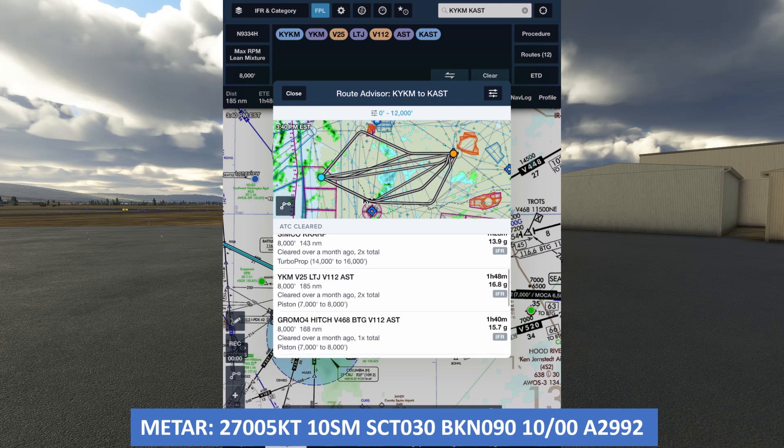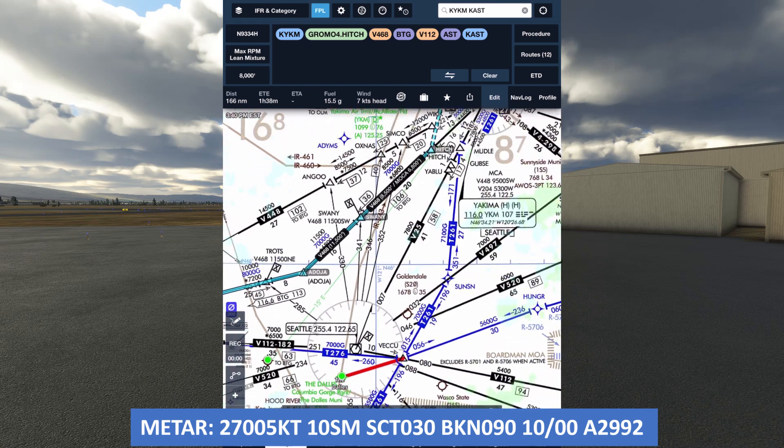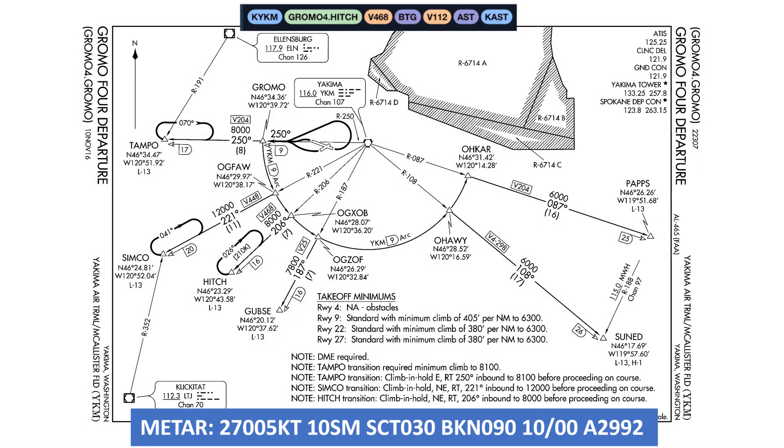Here's another southern route that isn't as long. The minimum GPS-equipped altitude is 7,000 at first, rising to 8,000. An appropriate cruise altitude of 8,000 feet for our westerly IFR flight will comply with these minimums. It does involve a departure procedure, the GROMO 4. Let's look at the plate for that to see what it entails and if we're able to fly it. This is an interesting one — it involves a DME arc that we need to intercept and fly until we pick up our route outbound.